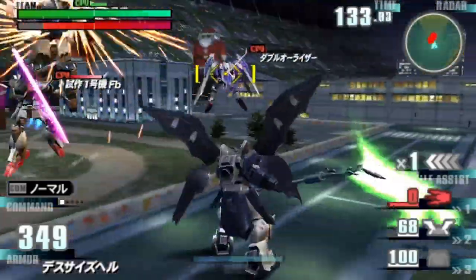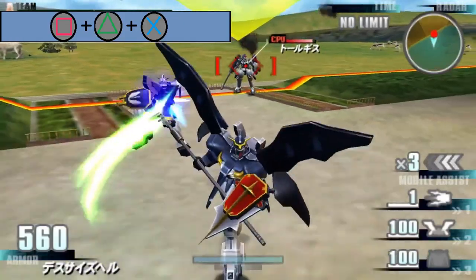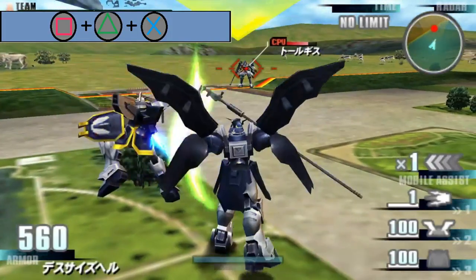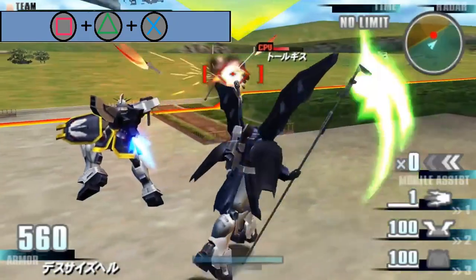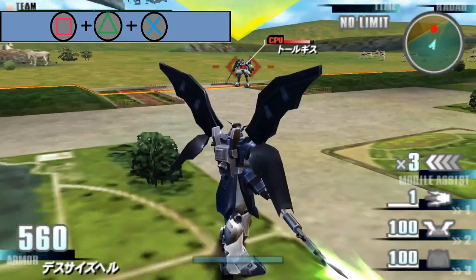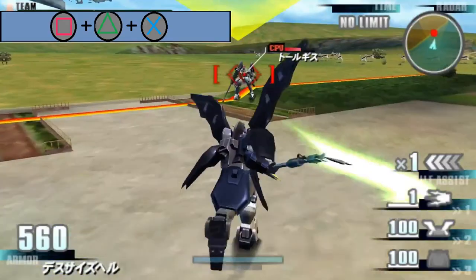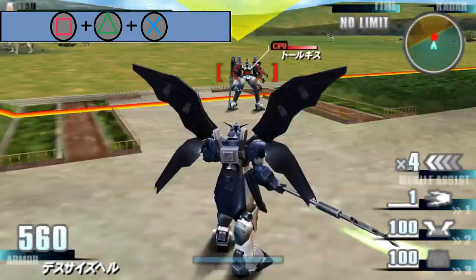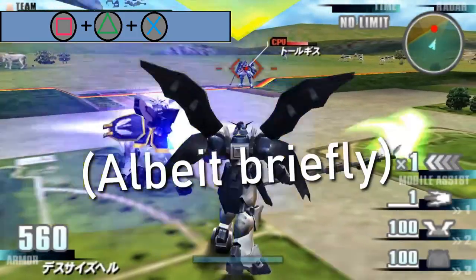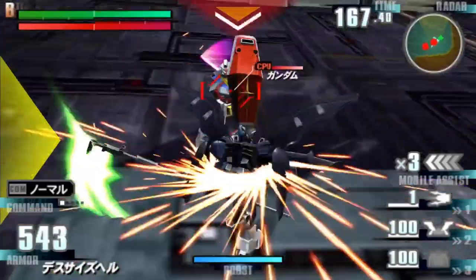The TV version, not the Endless Waltz one from later games. In the game you can summon Quatre's machine from Wing's latter half up to 4 times per life, with the attack being composed of two heat shotels being thrown as the Sandrock Kai fires its beam machine gun. This attack has a deceptively long range, but its accuracy isn't the best from afar. It always comes out from the left. According to the GameFAQs guide to the game, it deals anywhere from 48 to 90 damage depending on how many shots connect.